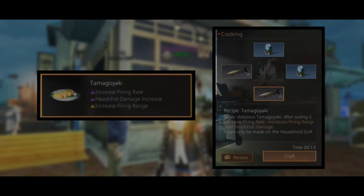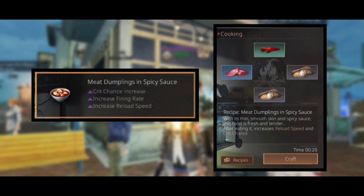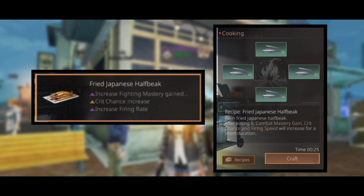The recipe for tamagoyaki is two milk and two grass carp. Next dish is meat dumplings and spicy sauce, which will give an increase in crit chance, firing rate, and reload speed, and the recipe is two flour, meat, and pepper.